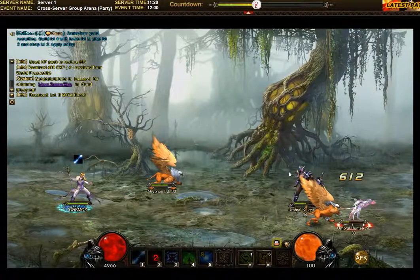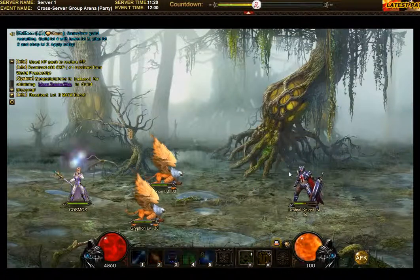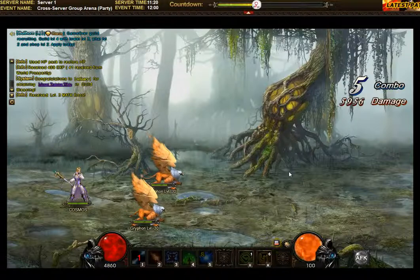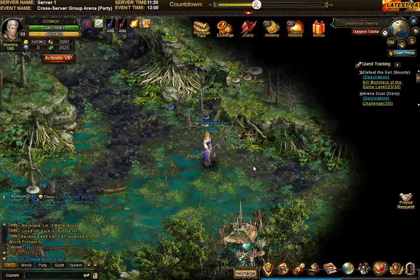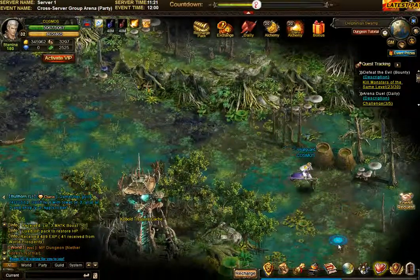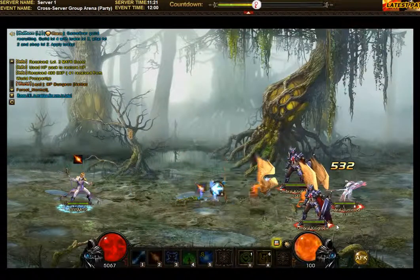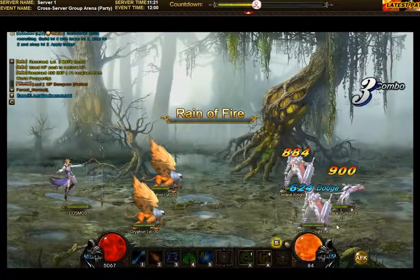Otherwise, you can always choose the blitz option. When you click on a campaign name, you always have two options — enter or blitz. Blitz means: do it for me automatically without even entering. You need to have a minimum amount of stamina, like 100 stamina, and then you can say blitz. Then it will tell you how many times you want to do it, and you can spend your whole stamina if you want.